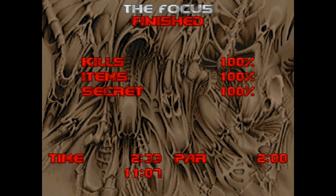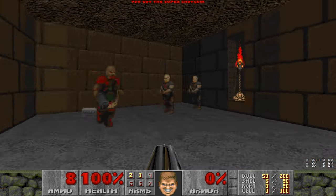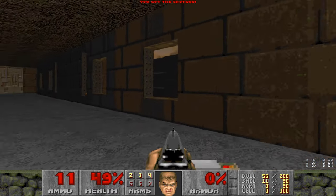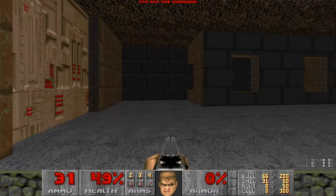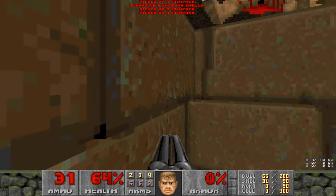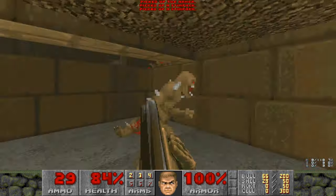And Doom likes to surprise with pinkies. Here's map 5: The Waste Tunnels. This is the first long-ish map — we're almost at the end of episode 1 actually. Auto-switch definitely scammed me a bit there. We won't grab this soul sphere just yet; we're going to take this trap with the imps first and grab some health. Here's another imp trap with more health and armor — very useful.